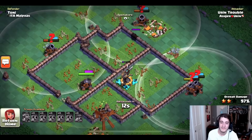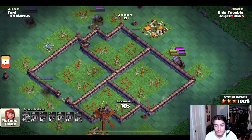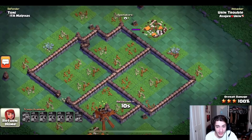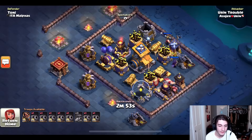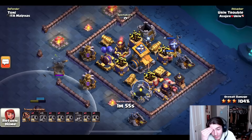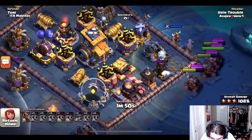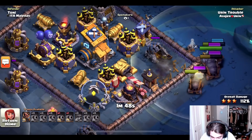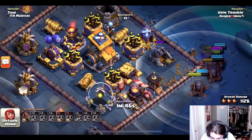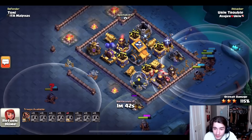And there it goes. He's going on to the second stage of this base with five cannon carts still surviving, and he has seven cannon carts selected. He finds every tesla it looks like and he just puts down four cannon carts back to back. This base is about to get destroyed by cannon carts.